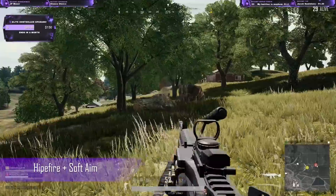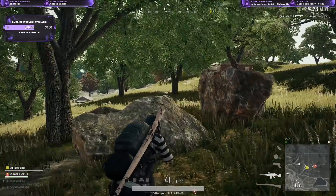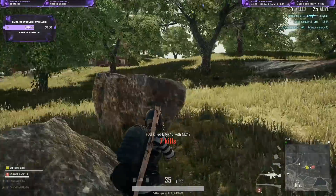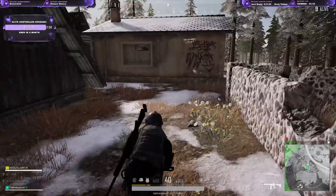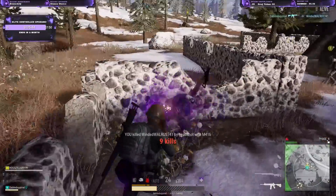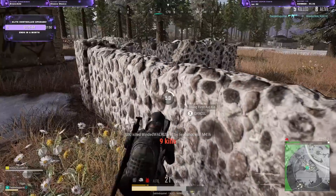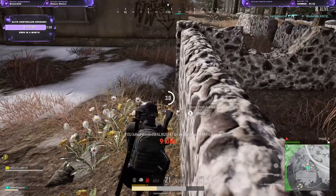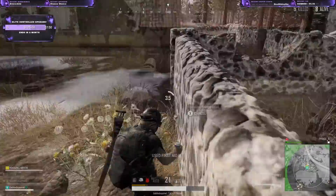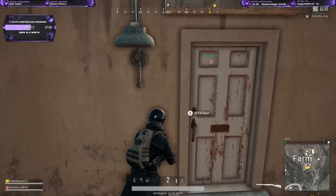The next thing I'll be going over is hip firing and soft aiming. Hip firing is extremely useful in close range gunfights on Xbox and PS4. With hip firing you get the fastest reaction since you don't have to aim down sights or steady your gun. If your enemy is close and you just lock your crosshair onto him and spray, most likely you'll melt him. You might get a lucky headshot and some body shots and he'll die pretty quick. You also won't be aiming down sights so your time to shoot would be faster than the other player.